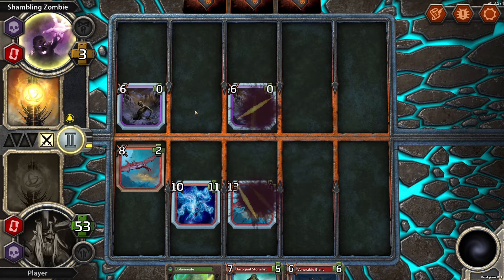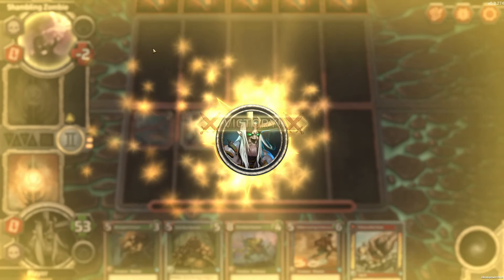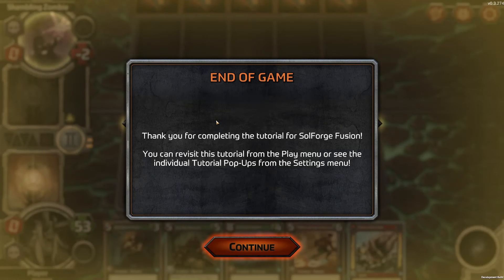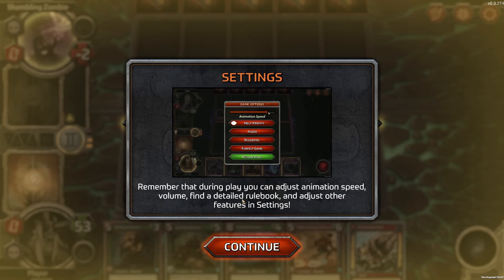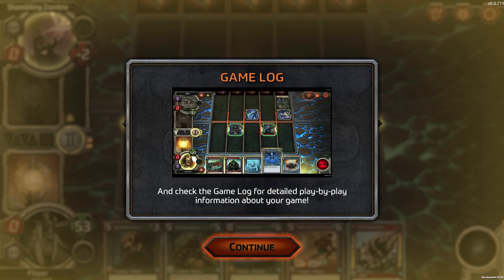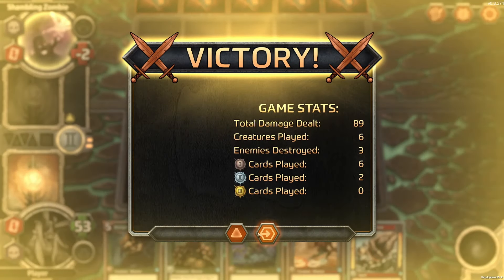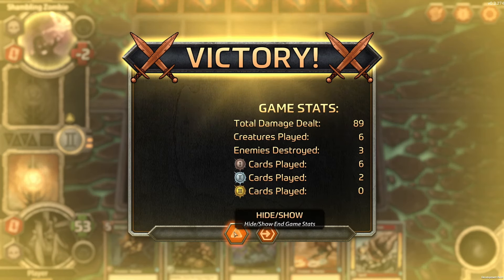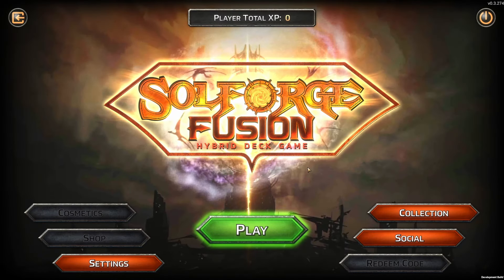This guy doesn't attack, so he doesn't die. He took five damage. Thank you for completing the tutorial of Soulforge. You can revisit the tutorial from the play menu and tutorial pop-ups from the settings menu. During play, you can adjust animation speed, volume, find a detailed rule book, and adjust other features. Check the game log for detailed play-by-play information. Create an account, receive free decks, play against other players, and try the campaign mode.